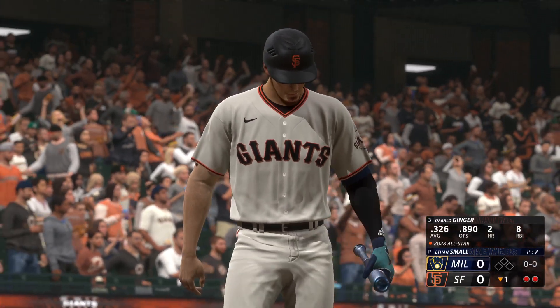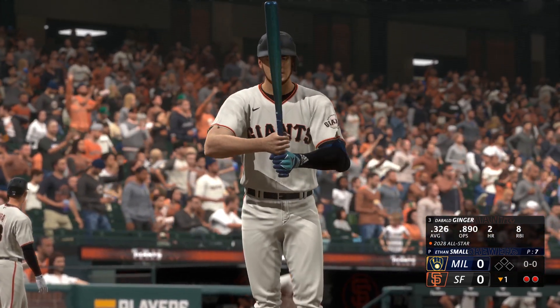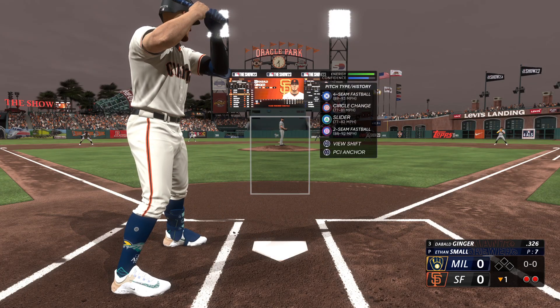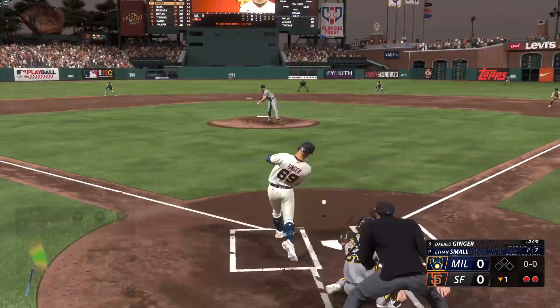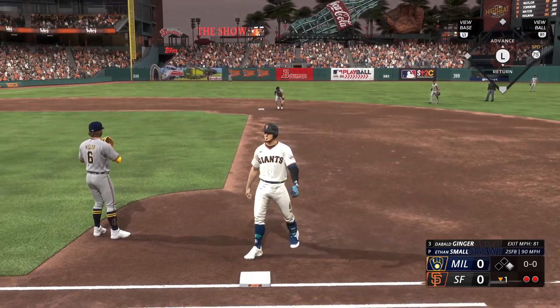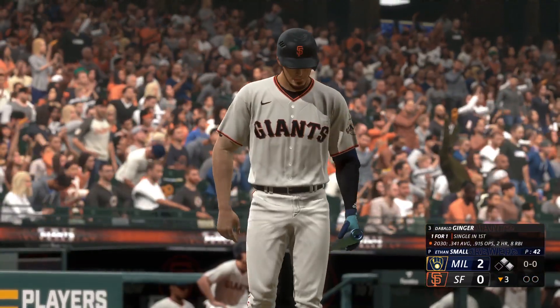Bottom half of the inning, two outs, nobody on. Still no score. I'm standing in batting .326 on this season. Ethan Small is the man on the mound for the Brew Crew — this left-hander throws a 93-mile-an-hour four-seamer, 92 on his two-seamer. First pitch right back up the middle, off the mound and into center field. We have a single to start things off. We'll take that anytime we can get our hands on it.